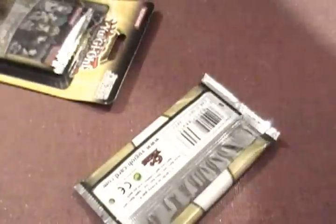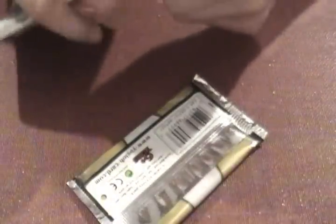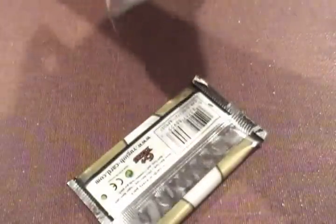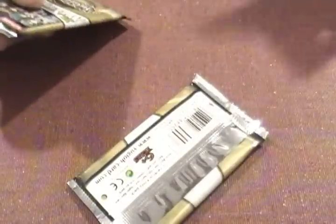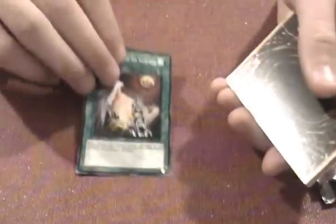I've never actually opened one of these Raw Yellow Packs, so I'm not sure which order the Secret, the Super, the Rare, and the Commons are or whatever. So we'll learn from experience here. Hopefully I get a common — I think Thunder King is still in the set, and JD. I don't really know what I want from this set. It's just cool to see things reprinted into different rarities. I guess we'll start like this.